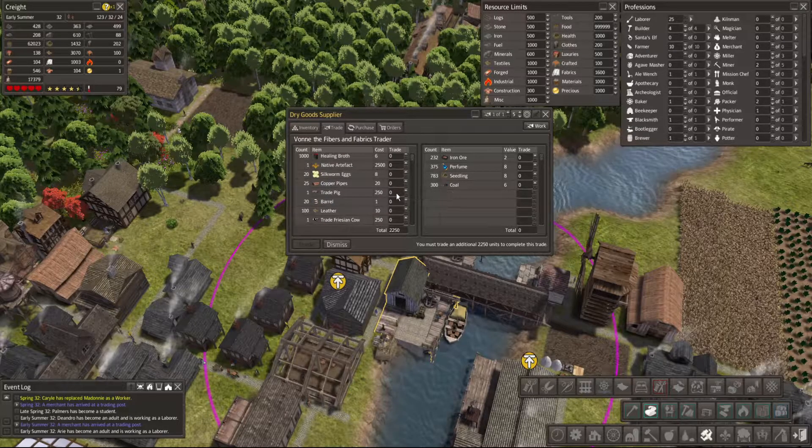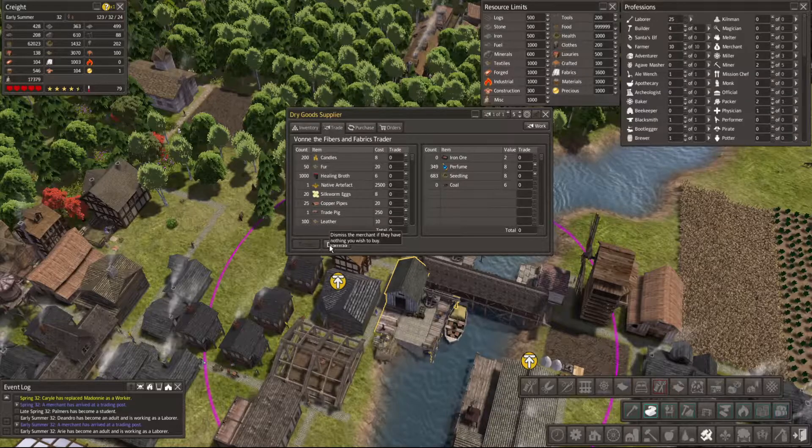Copper pipes. Barrels — yeah, sure. You know what? I don't feel like getting barrels myself. Treat pigs — no, no treat pigs. And we can also get some copperware. All right, I would like to sell all the iron ore, a lot of the coal. We still need a thousand, so that's gonna be a hundred of these. Let's say five and see where that takes us — 26, close enough. I don't mind overpaying by two units. Dismiss.